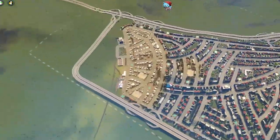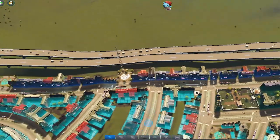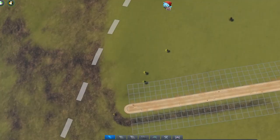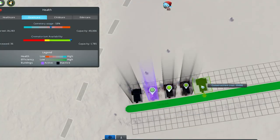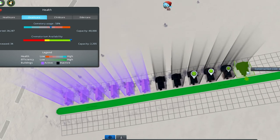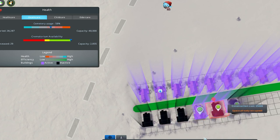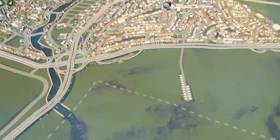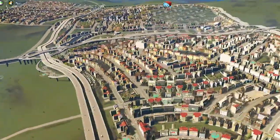Now if you're just building to build and don't care about aesthetics, some people like to take a road out outside their city and just run lines of crematoriums. That's how they function and process the dead. You can do that — nothing is keeping you from it — but you have to make sure that when you do your zoom-out shot to show people your beautiful city, you do not include that area, otherwise it's going to be a giant eyesore.